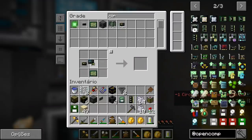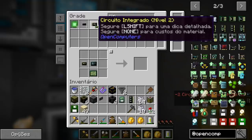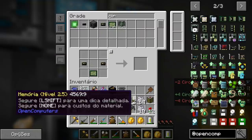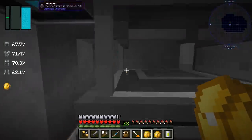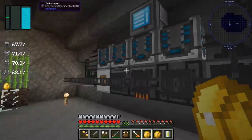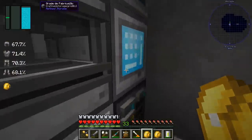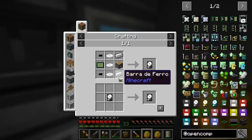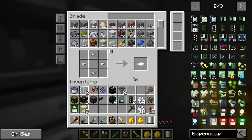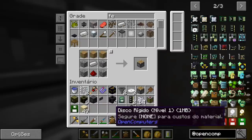One RAM done. Hmm, wait — there it is. I'll need to create one more. Two RAM memories done. We'll also need a hard drive. I think the machine stopped processing because it ran out... no, it just finished grinding. The hard drive — I think 1MB will work — the 1MB hard drive. Let me make it. Done, we have a 1MB hard drive ready.